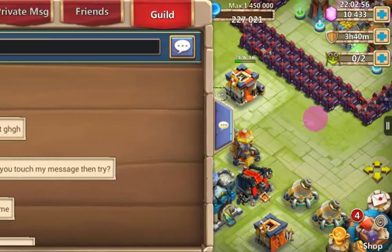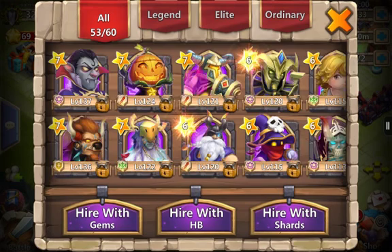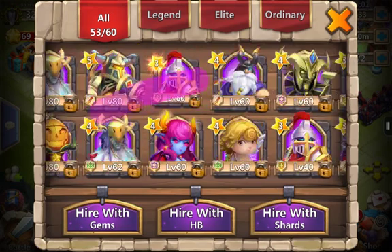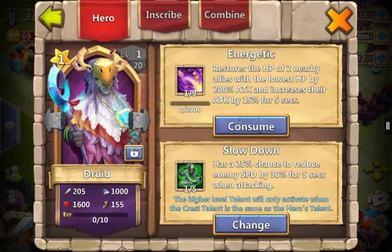First thing is, I have too many druids in my altar, so it'll basically depend on what talent he has. Let's go ahead and check him out. I can't keep everybody in my altar. One-five Slowdown — not good enough.